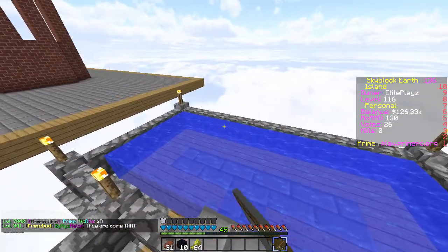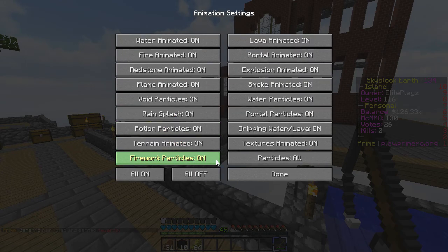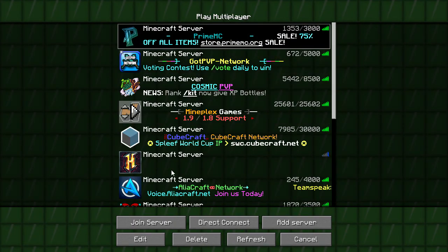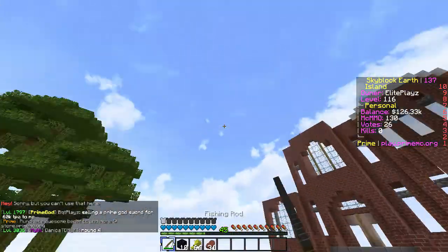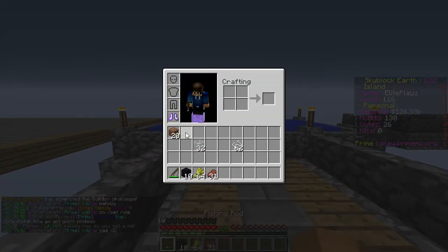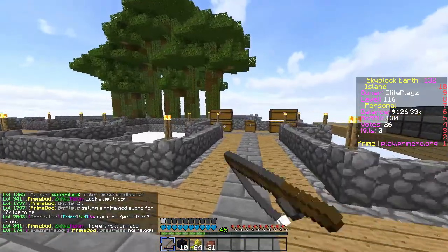Alright, cool, now we need to fish. I can't see my fishing rod — what the heck? Let me re-log real quick because that is so weird. I join Skyblock Earth... where is my rod? Oh, there it is. What the heck, I still can't see my fishing rod. I guess fishing rods are broken, or maybe it's my texture pack messing up. No it's not — wow, it's so ugly in default. My fishing rod is officially broken.